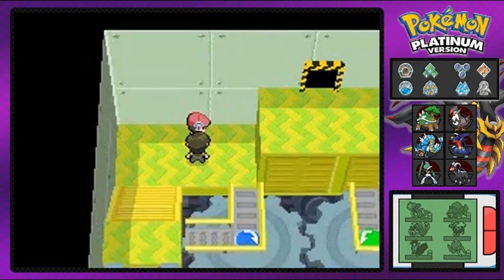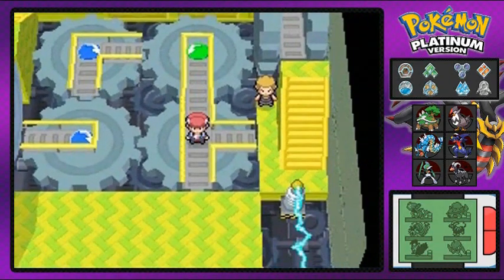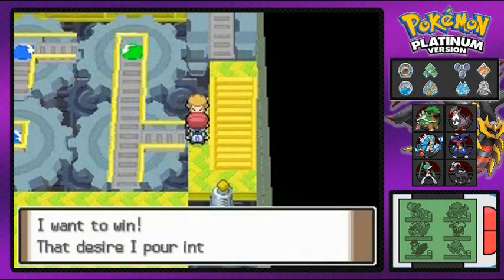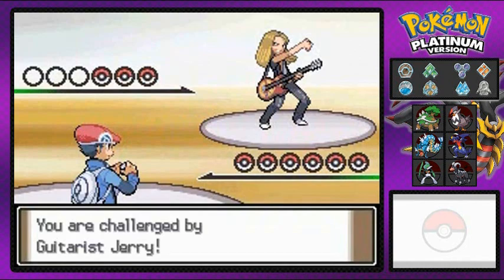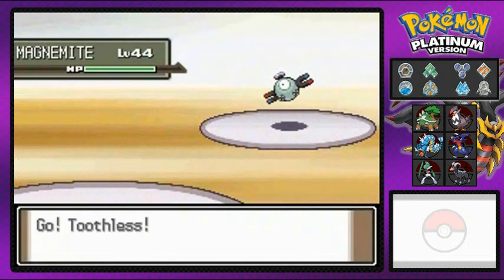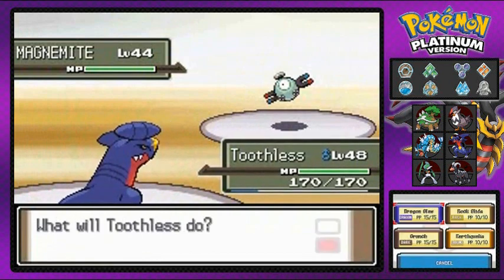The best way to defeat Volkner — use ground type Pokemon. Ground type and rock type Pokemon will not be affected by electric type moves. Now if you guys have water type or flying type Pokemon, you're gonna get your butt kicked badly. Here we go, going up against Magnemite and Toothless is up.